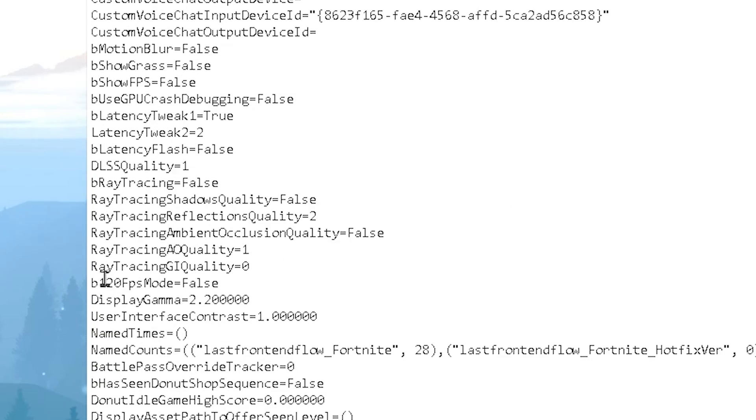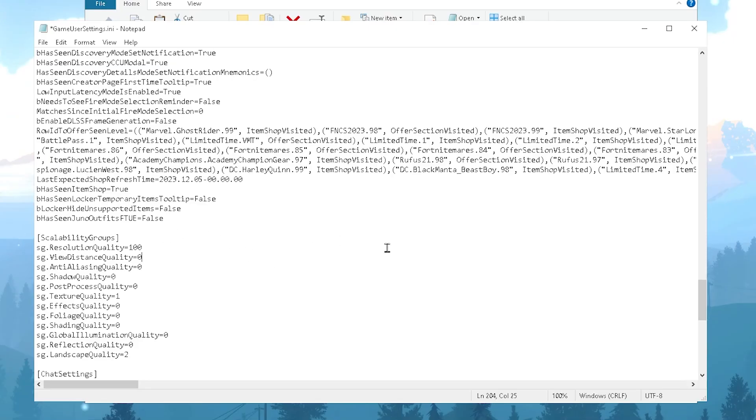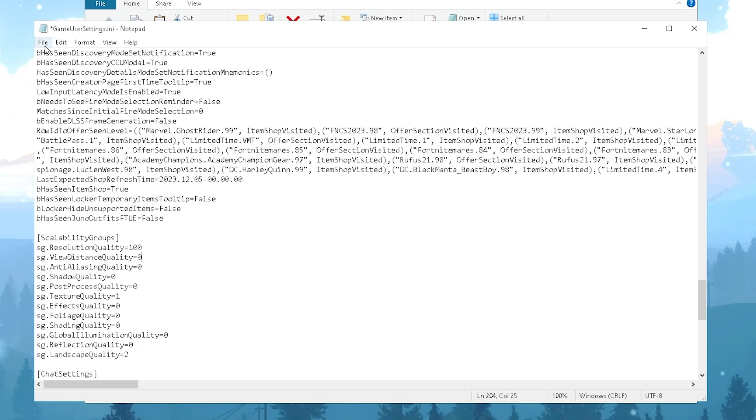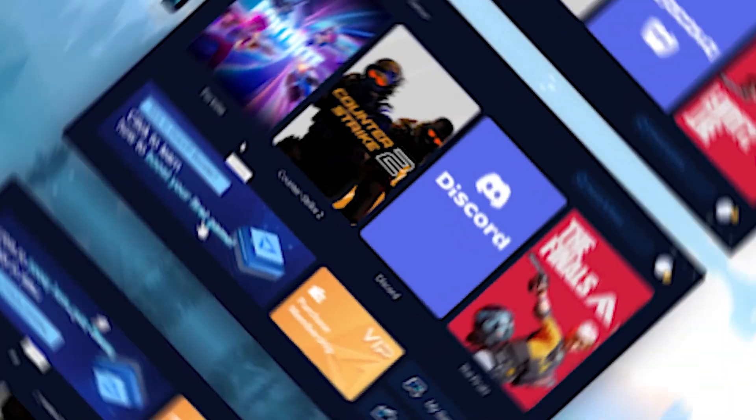Find the '120 FPS Mode' setting and set it to False. Then scroll all the way down to find the Scalability Group settings. Change all the values to zero — that includes View Distance, Anti-Aliasing, Shadow Quality, Post Processing, Textures, and Effects — set everything to zero for better performance while playing Fortnite. Once all settings are applied, go to File, hit Save, and close the file.